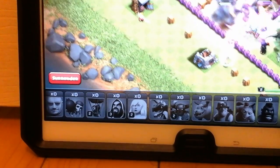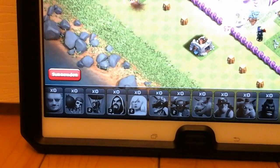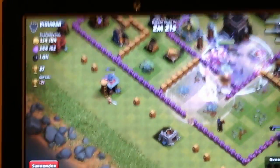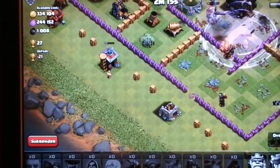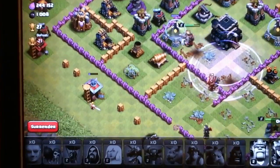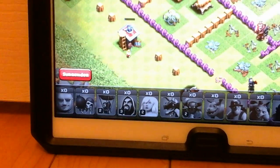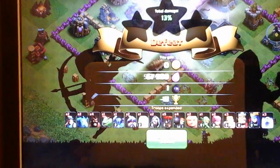Using Rage Spells on the attack. The Air Defender is going to get my air stuff, but look at the Pekka go. No! We'll have that one Barbarian over there.